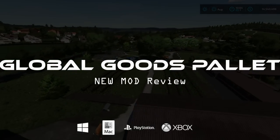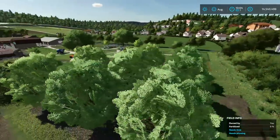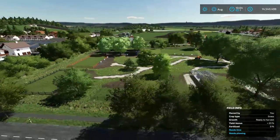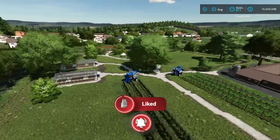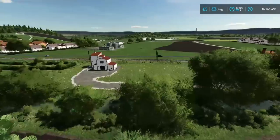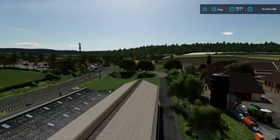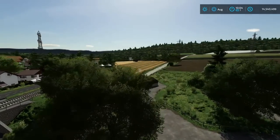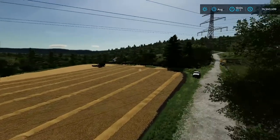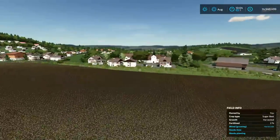Hello everybody, welcome back to the channel and welcome to the latest map by Oxygen David with some changes we've done to it. We've prepared it to demonstrate how the global goods palette works in every single situation. We have orchards, greenhouses, animal productions, extra productions from the mod hub, in-game productions, in-game mods, and of course regular harvest procedures that you can integrate with the global goods transport.